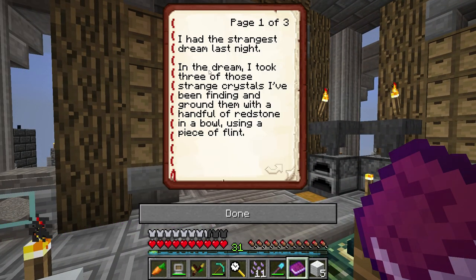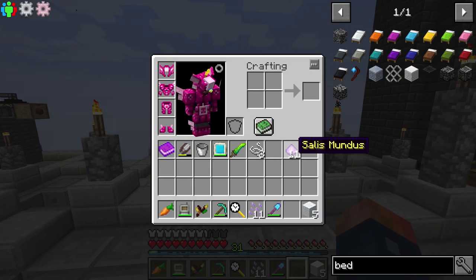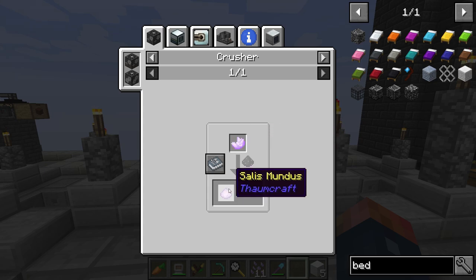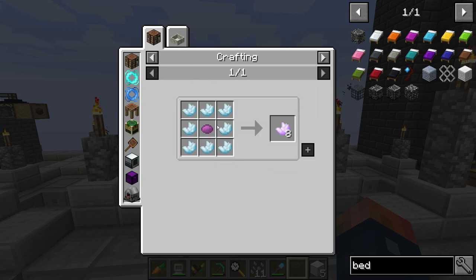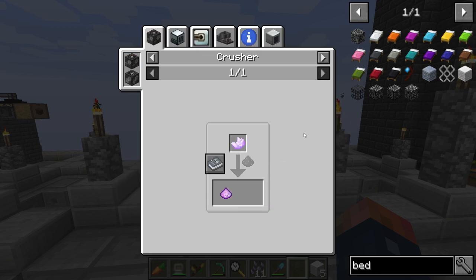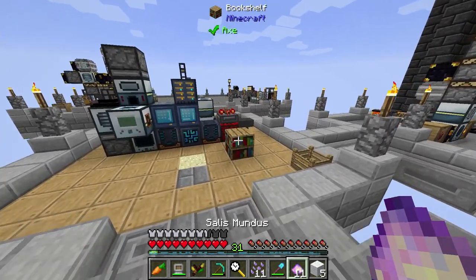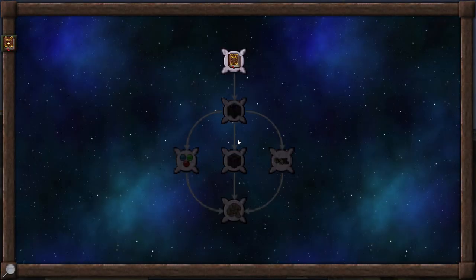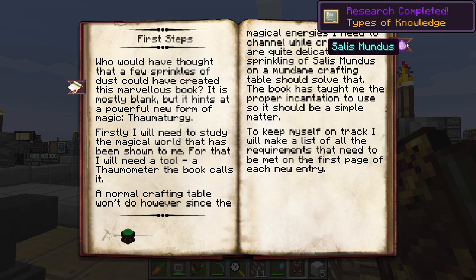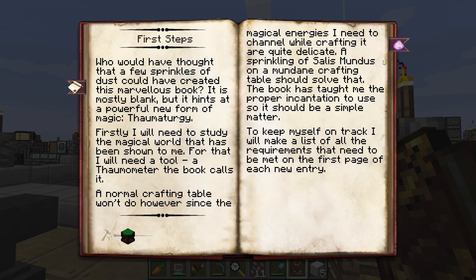In the dream I took three of those strange crystals I've been finding on the ground, with a handful of redstone in a bowl using a piece of flint, and made Salius Mundus. It doesn't tell you exactly how to make it, but it looks like we can make it with lavender quartz — which is really easy to make. You can make it with mana quartz and some magenta dye, and we could easily make Salius Mundus. Unless we have to manually craft Salius Mundus, I think we can use it now. Yes! And ta-da — we got the Thaumonomicon! First steps: we need to make an arcane bench. That is the first step. Here's the actual recipe for making Salius Mundus — it's a shapeless recipe, so you don't have to place it in any order. That works.